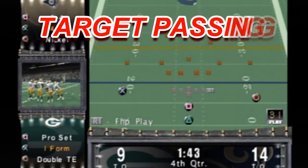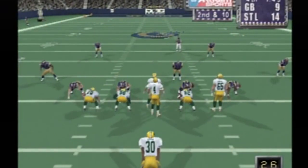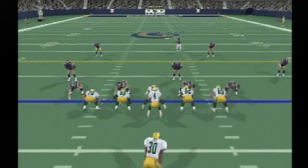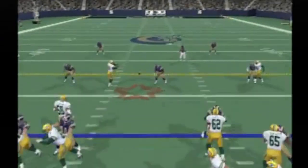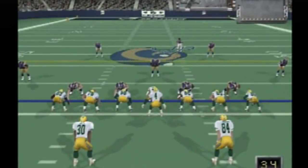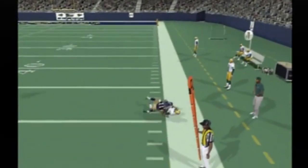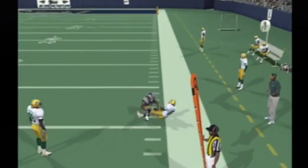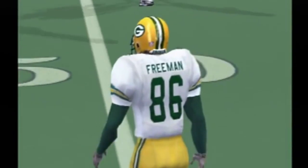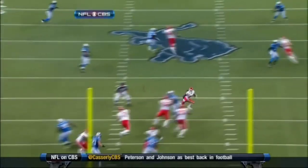A brand new feature called Target Passing makes it into Madden 18 for the first time ever. No longer are you required to throw at the receiver button only — you can throw to who you want in the exact spot on the field. It gives you ultimate control over where the ball is thrown, similar to the quarterback club's passing feature. In the NFL, quarterbacks don't just see the wide receiver open and throw it; they anticipate them breaking open and delivering the ball before the break. There are passing windows in each zone, and it's up to the quarterback to deliver the ball into those windows.